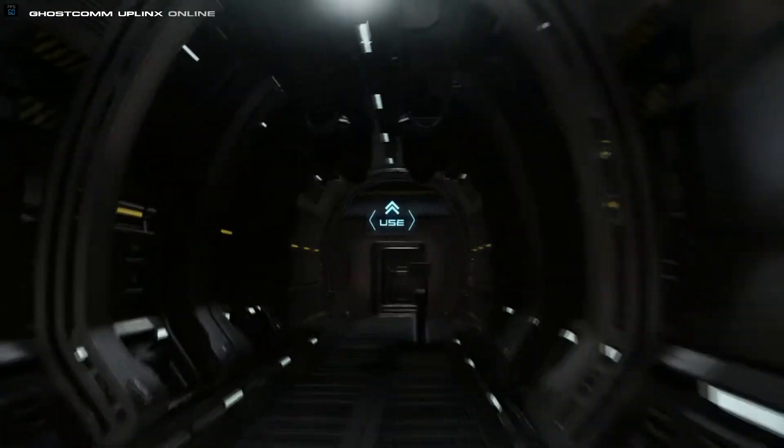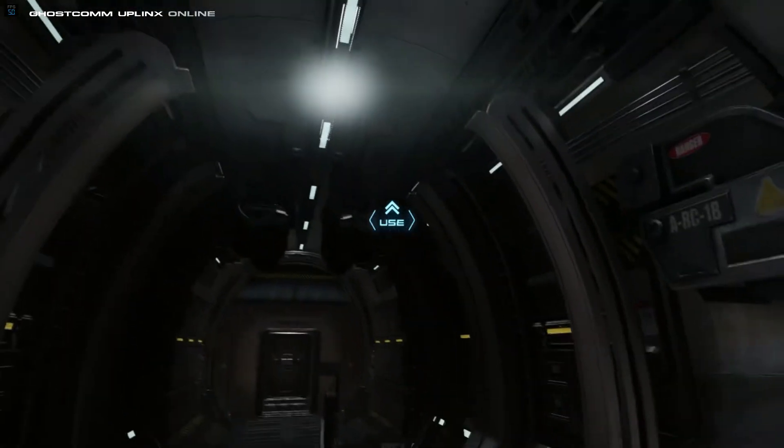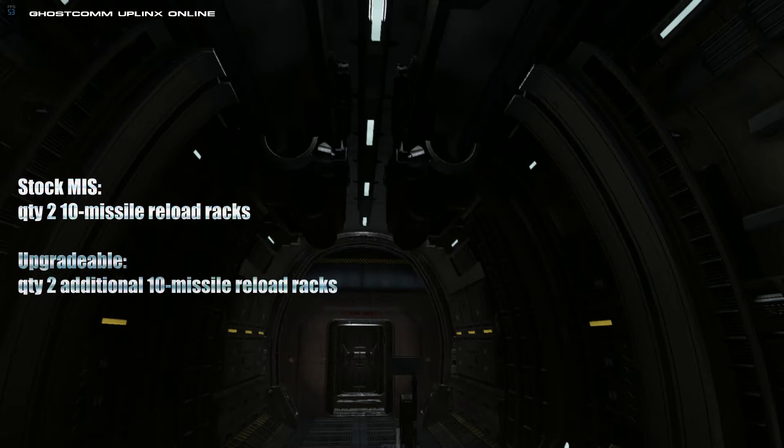We'll start with the interior and the first major defining feature of the MIS. The MIS is a militarized version of the Freelancer and was built to carry a payload of missiles, but still have the ability to double as a cargo ship in times of need. The cargo bay is outfitted with a missile replenishing system on both the left and right walls of the bay that load the missile launchers on the dorsal section. The stock MIS comes with two reload packs to hold ten size-2 missiles on each side.